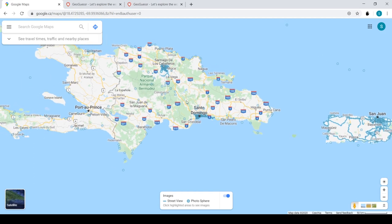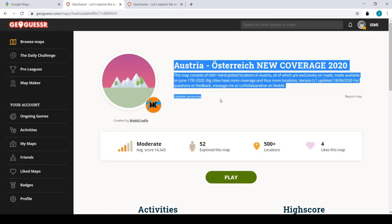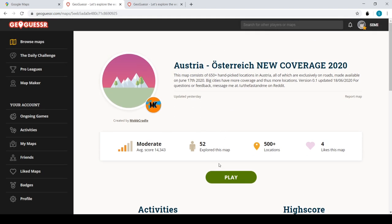I think we're going to jump into the games, because that's the ideal environment to talk about characteristics and other stuff. Let's jump into the game. First we're going to do a game on Austria — this is a completely new map by MobCradle. Let's see what we get.